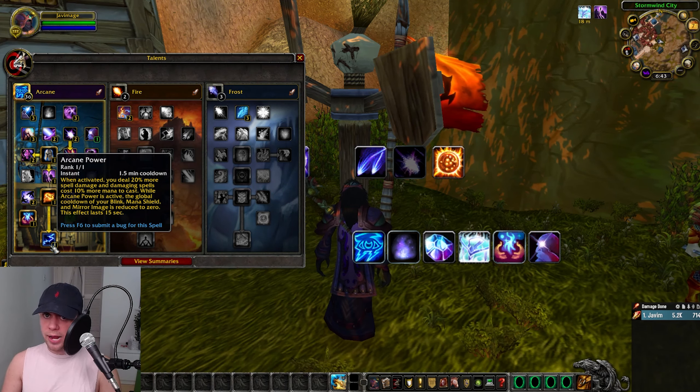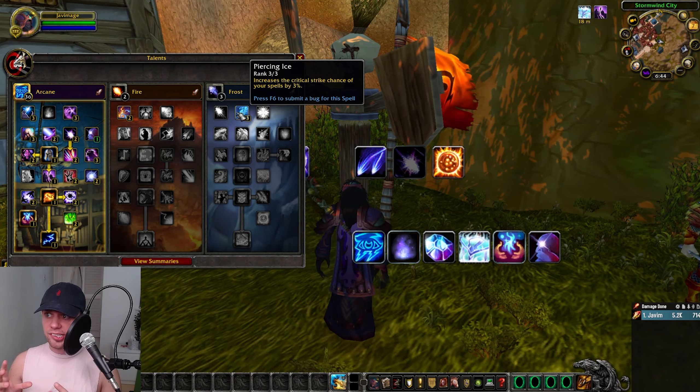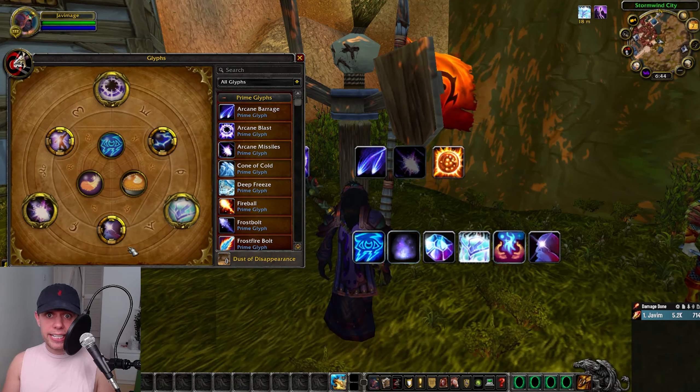Lastly in the talents, Arcane Power is another cooldown we'll look at in the rotation. Master of the Elements means your spell criticals will refund mana — again, more mana equals more damage. And Piercing Ice, increasing the critical strike chance of our spells by 3%.